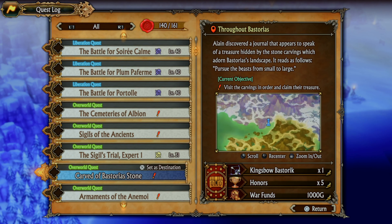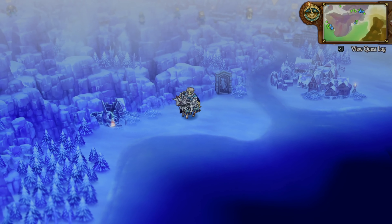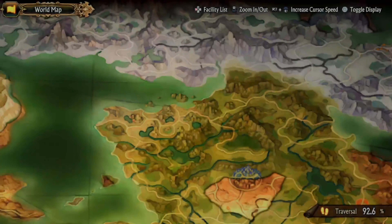Today we're going to be doing a short video on how to complete the quest Carved of Bastorius Stone. Basically, the hint tells you to purge the animals from smallest to largest.